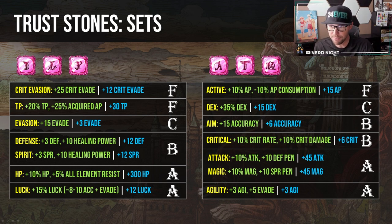Make sure whatever gear you throw the Agility set on already has an agility bonus, so you aren't splitting your efforts between two pieces of gear. To sum up offensive stone sets: Attack, Magic, and Agility are your go-tos. Accuracy and Crit are okay in certain cases. DEX and AP are generally no-nos.